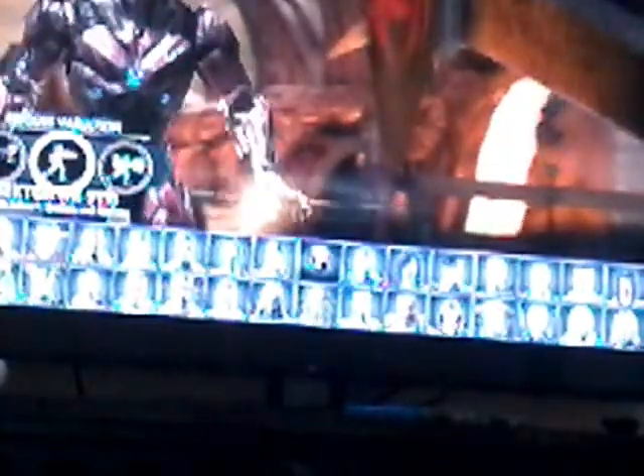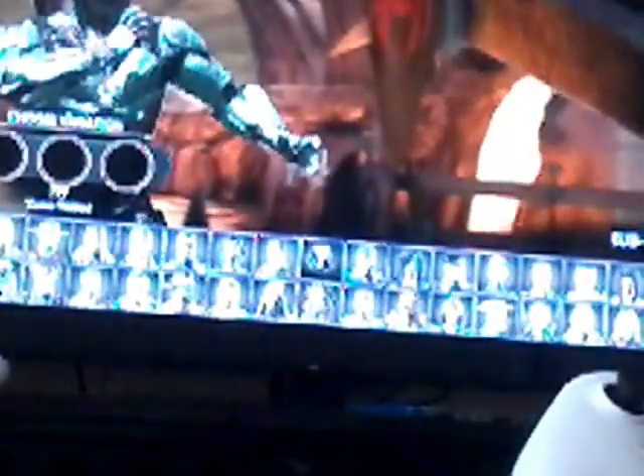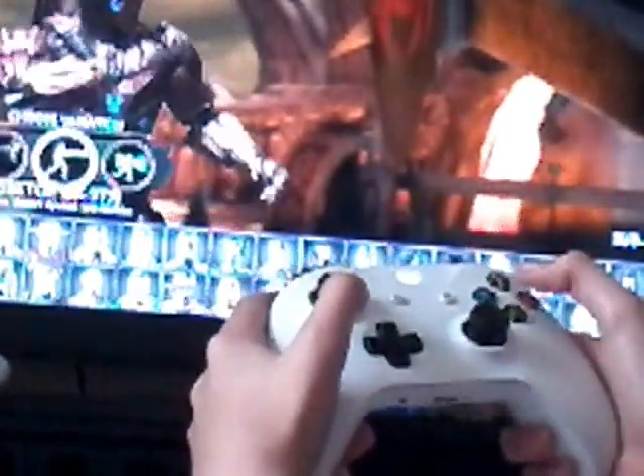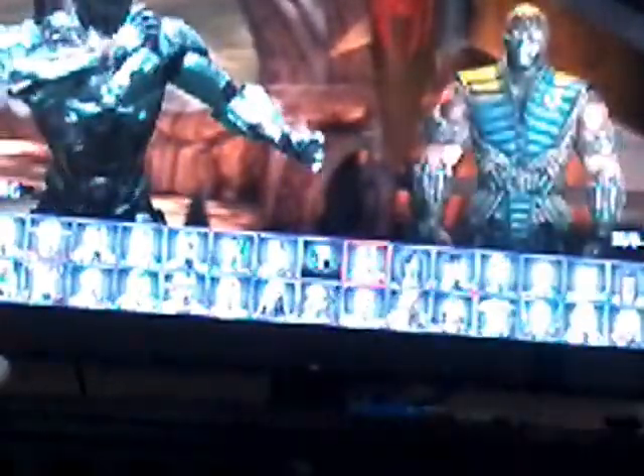So if you wanted to, you can do two players on this, where one person is Sub-Zero. All you're going to do is click on tri-park, then press up, up, wide — up, up, wide, up, up, wide — and boom.